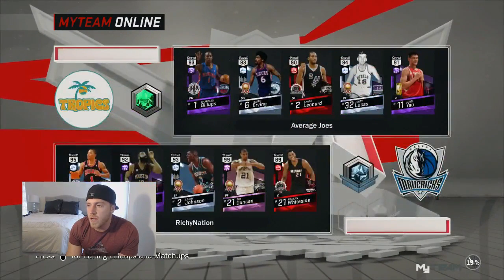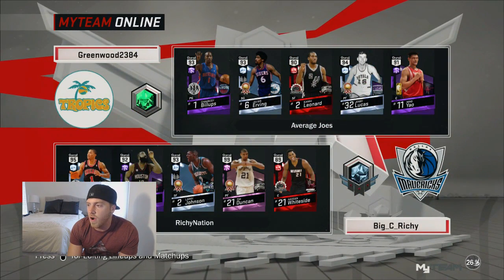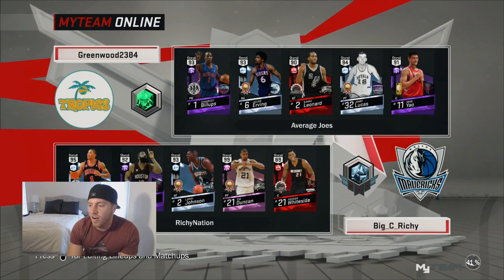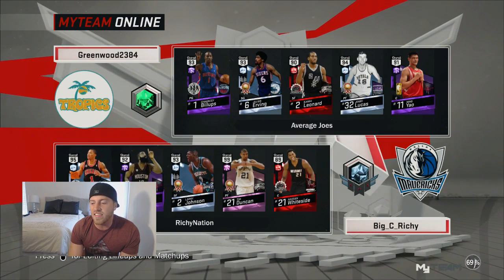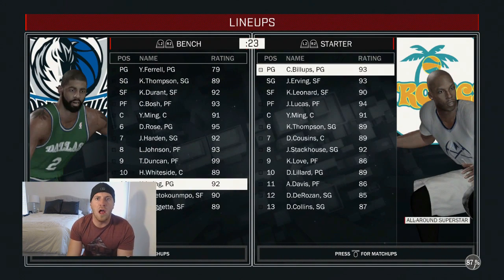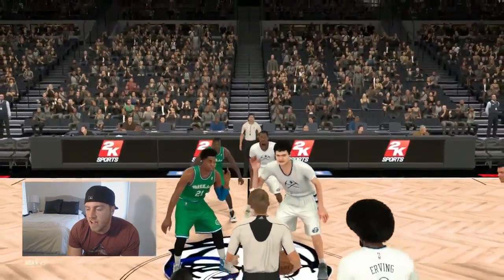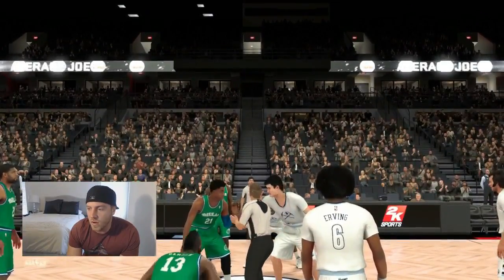Alright, looks like we found an opponent. He has Chauncey Billups, Diamond Julius Irving — don't see that card too often — Kawhi Leonard, Jerry Lucas, and Yao Ming. Whiteside and Yao, interesting matchup. Then we got the legend coming off the bench — we gotta get him on there. Yogi Ferrell. Here we go with the Ruby Whiteside and the legend Yogi. We'll start with Whiteside, and then the legend is going to make his grand entrance.